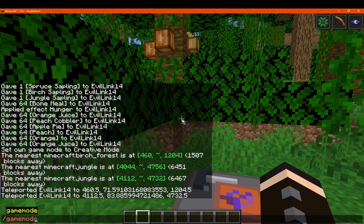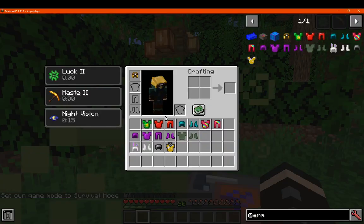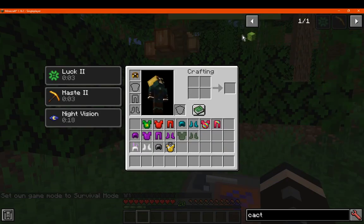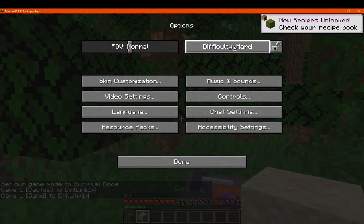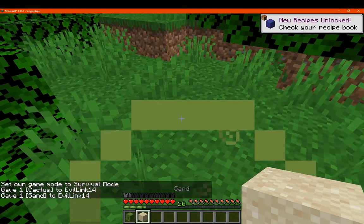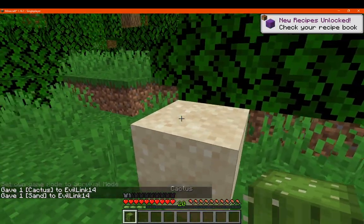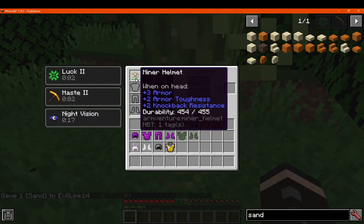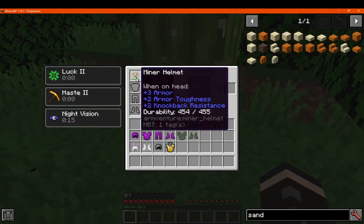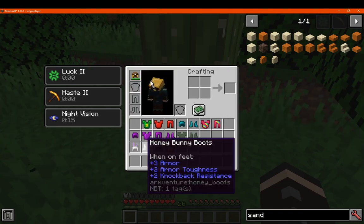We'll test the armor on the cactus. It's got 455 durability, 3 armor, 2 armor toughness, and 2 knockback resistance.